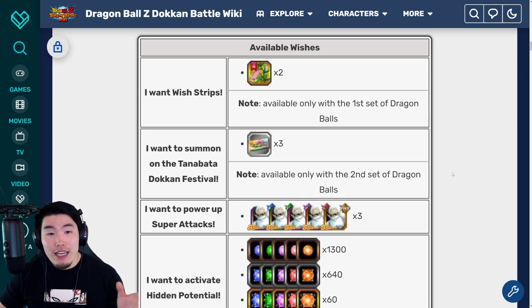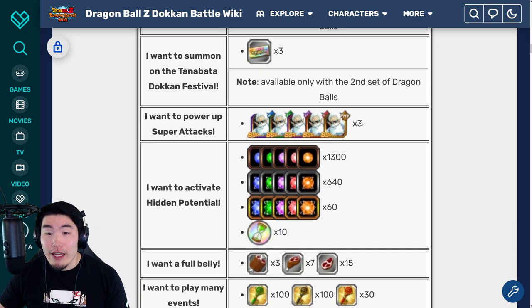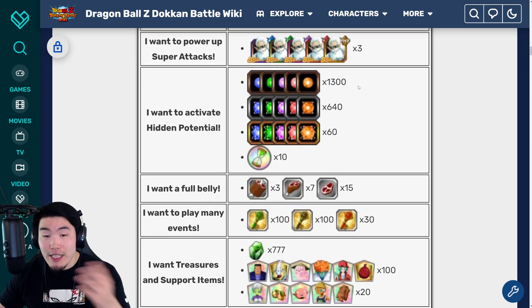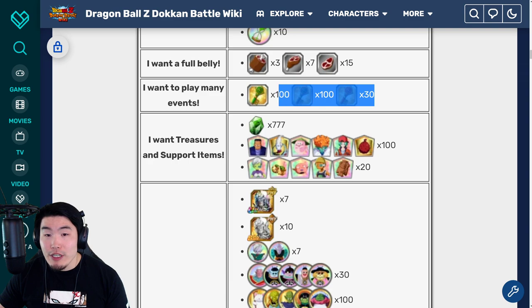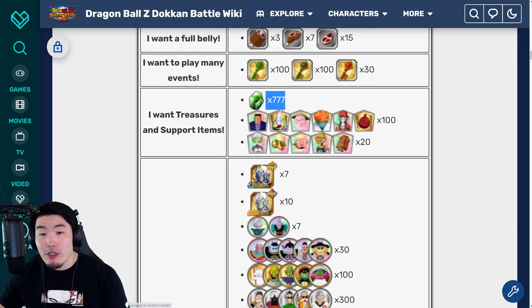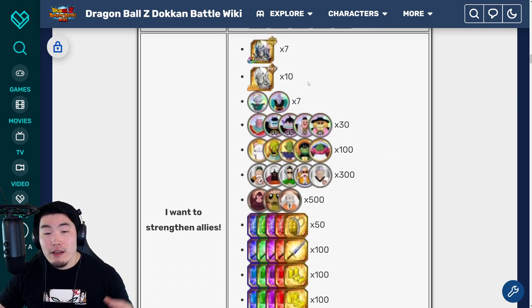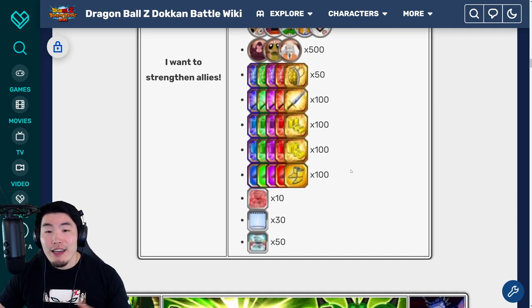If you choose the first one, you get 2 wish strips. If you choose the second one, you'll get 3 Grand Kais of each type. The third one is a bunch of potential orbs and also 10 reversal medals. Fourth one is a bunch of mates for free stamina. Fifth one is a bunch of story keys. Sixth one is 777 incredible gems and a bunch of support items of different types. And the last one is for some Hercule statues for Zenny, a bunch of awakening medals, and also a bunch of training items and training locations.